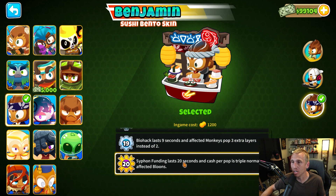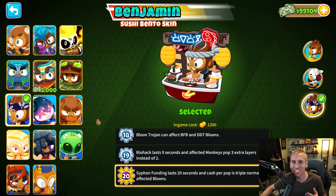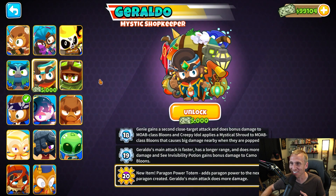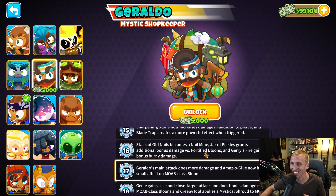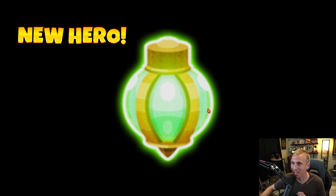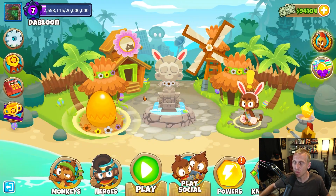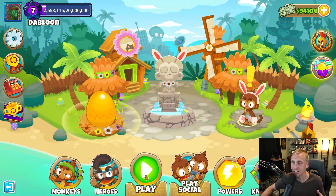And we can see exactly what they upgrade to with their cool little thing. It'd be so much easier to make a thumbnail for heroes now — just go right here and screenshot it. I love it. But we are going to buy the almighty Geraldo right here for $5,000. The mystic shopkeeper. I am so stoked to use this guy. I have no idea what he's going to do. It seems like a whole new way to play the game, and I'm excited to see it.